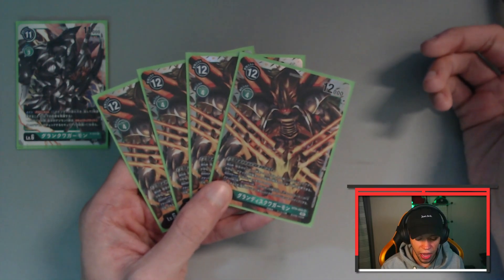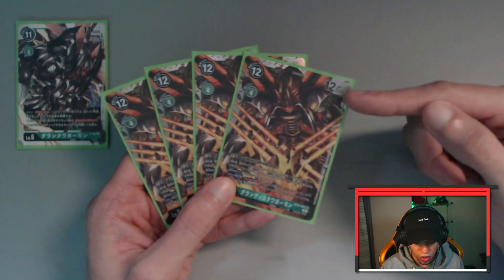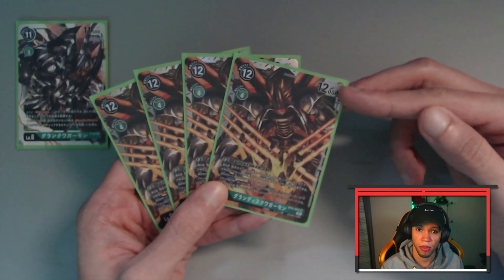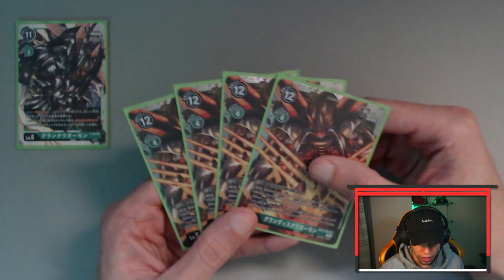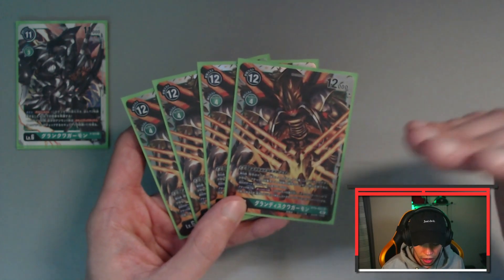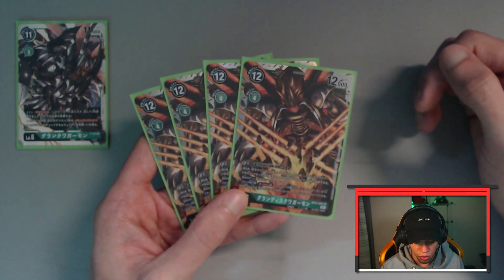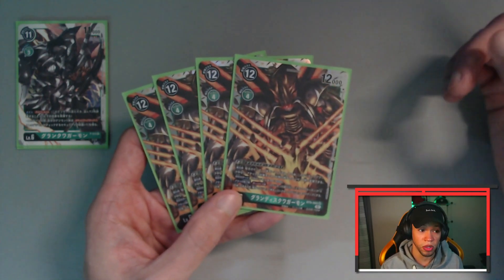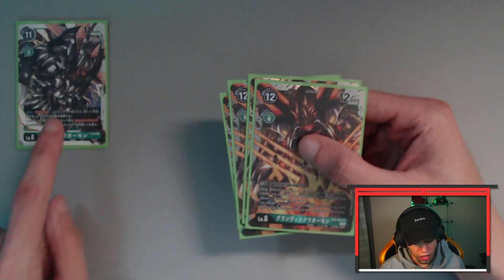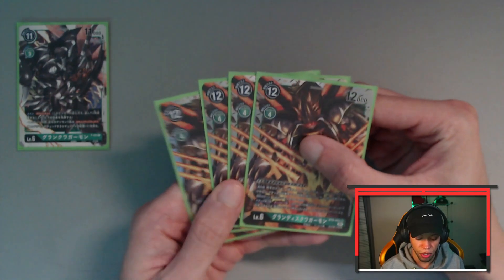He also has a natural plus 4,000 DP on your turn, like a lot of the Grand Quagamons, so he's at 16,000 on your turn which means he'll get over things like Wyvern's Breath and other similar effects. And then finally, at the end of your attack, if he has Grand Quagamon in his sources or an X Antibody option card in his sources, you can rest one of your opponent's Digimon and then unrest this guy to make a potential second swing. Combined with the security attack pluses from the Grand Quagamon, this makes for a very lethal turn.